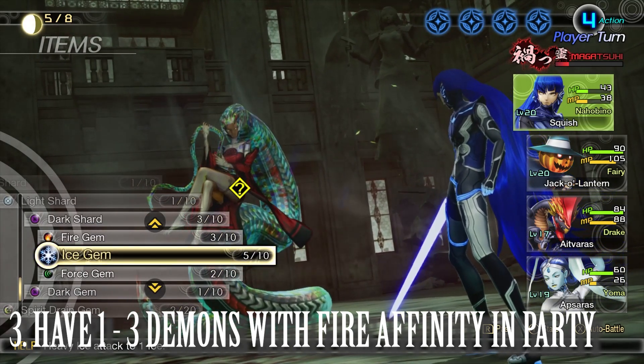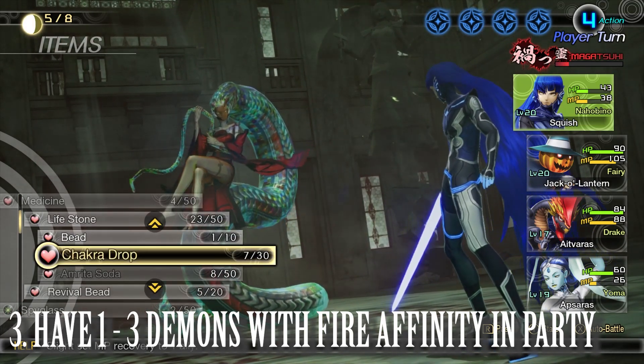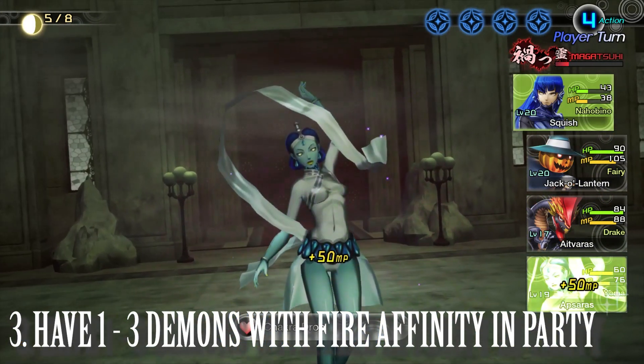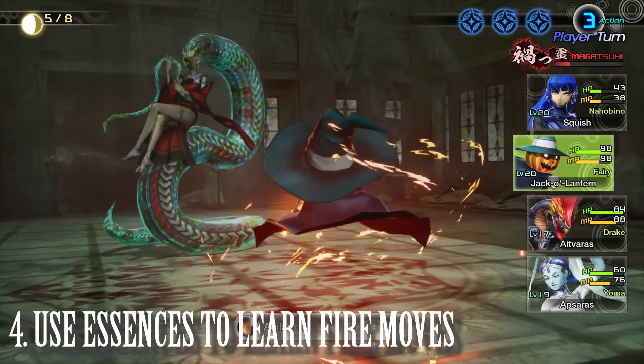The second demon I got was Ithavoll, a drake that also has a strong fire ability. You don't have to get this one — you can teach fire abilities to demons via essences — but if you want one whose priority is fire, this might be a good option too.